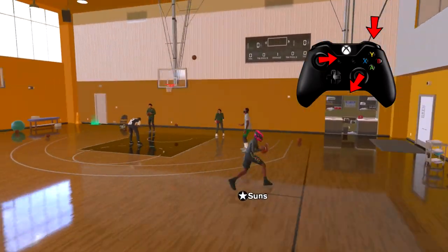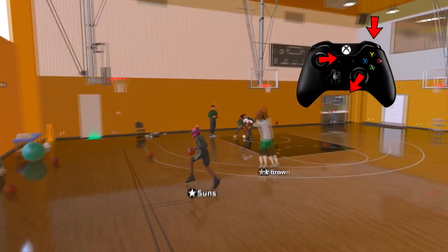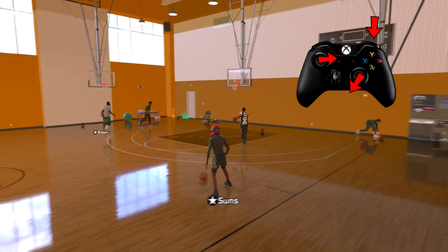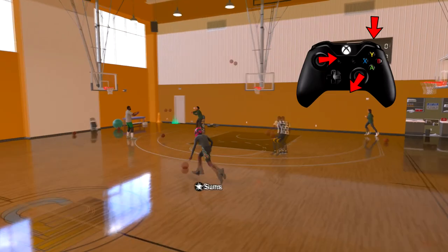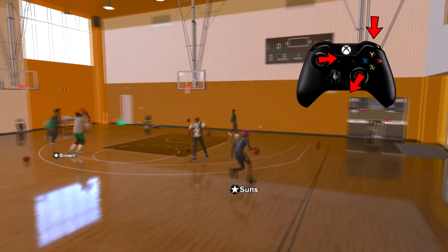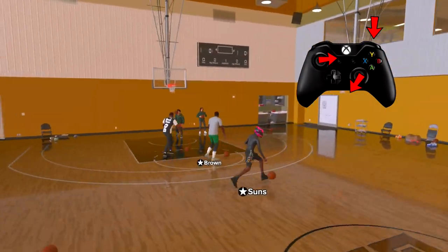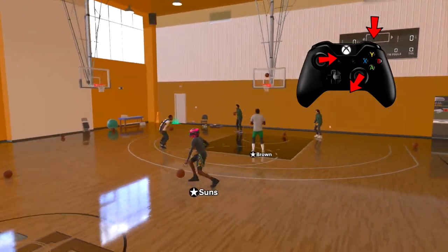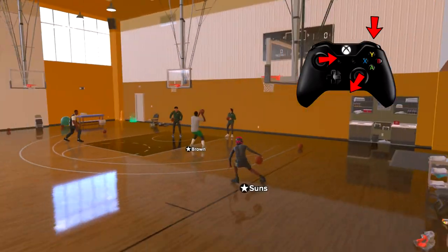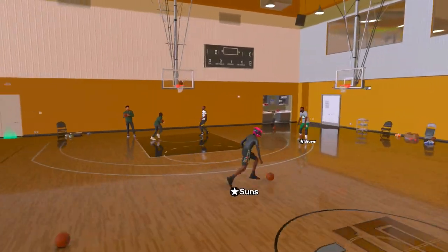So if I'm running right I hold diagonally down on my right stick; running left, diagonally right on my right stick — it gives you that animation right there, that's what you're looking for. Then for the last step, as that animation starts you move your left stick the opposite way you want to run out of the move. If I'm running right and want to go left, I just move my left stick to the left. It's a super easy move, just go practice it.